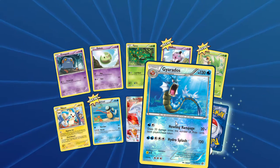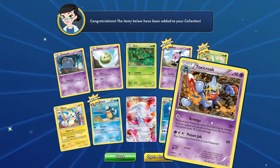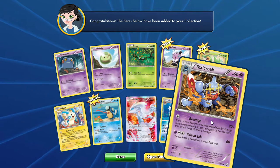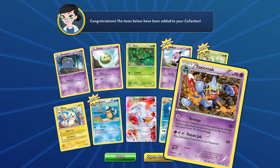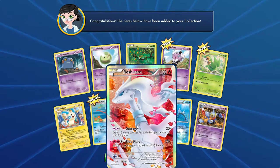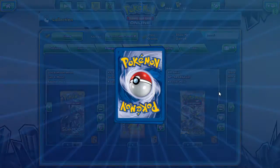It can't do 240 but it can do close to 240. Our rare has Revenge — if your Pokémon was knocked out by damaging your opponent during the last turn, this does 70 more damage for a total of 90 on a Psychic type. Can almost knock out Buzzwole, almost but not quite. But that Reshiram is super pretty — Blue Flare. Let's open another!